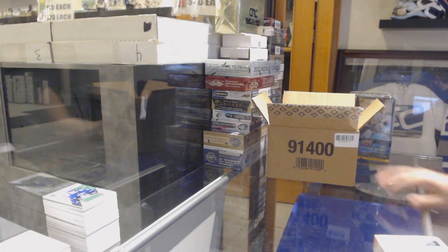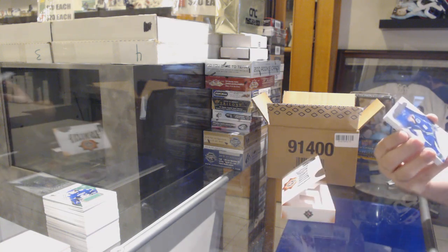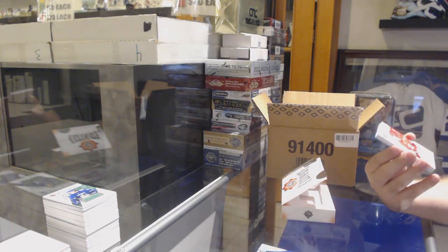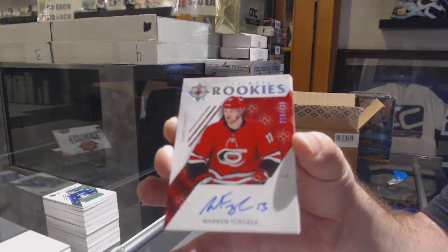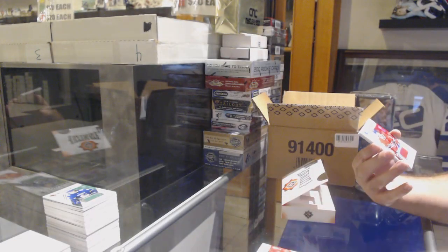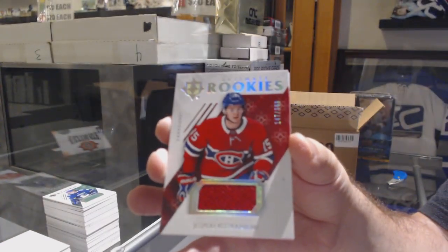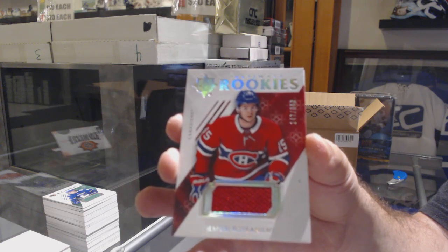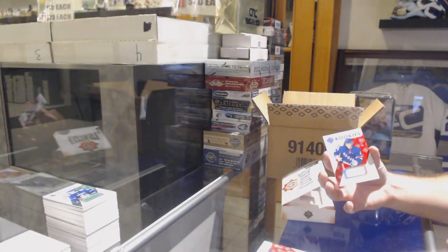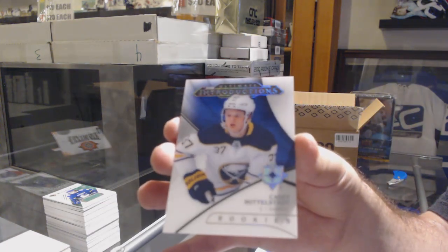Two more boxes to go for you, Warlock, to get some nice LA or Islanders. For the Vancouver Canucks, introductions of Adam Gaudet. For the Carolina Hurricanes, 299 Warren Fogle. For the Montreal Canadiens, rookie jersey Jesperi Kotkaniemi. For the Rangers, Leas Anderson jersey, and for the Buffalo Sabres, introductions Casey Middlestad.